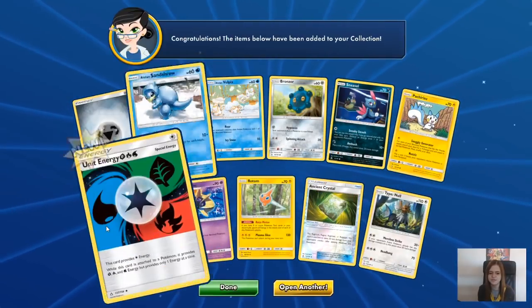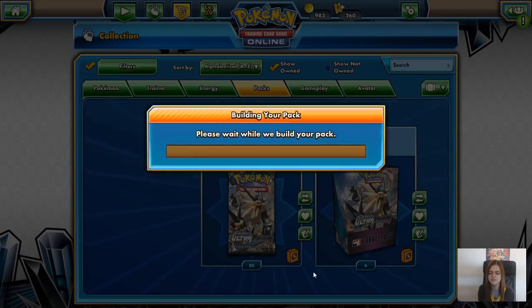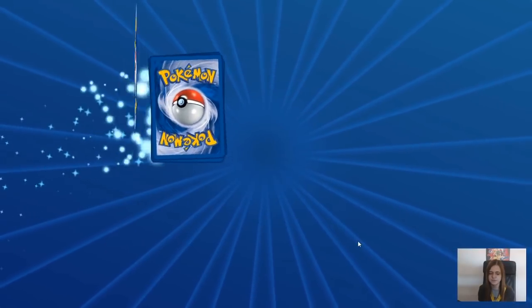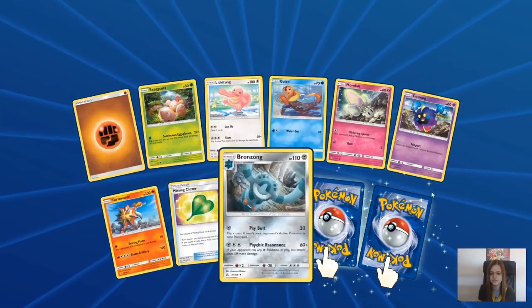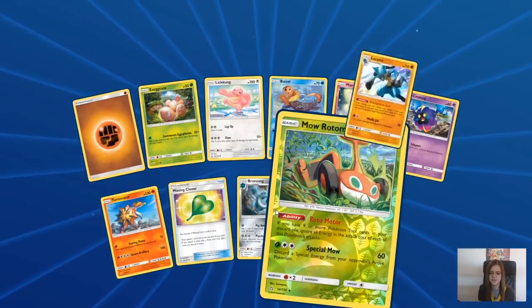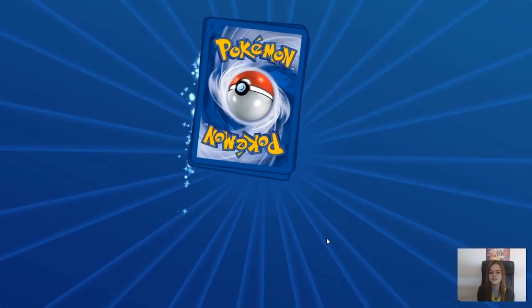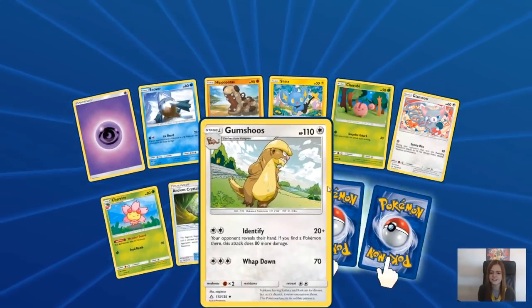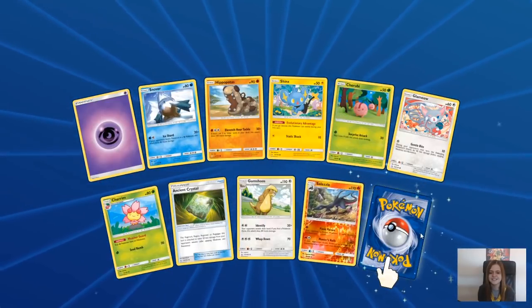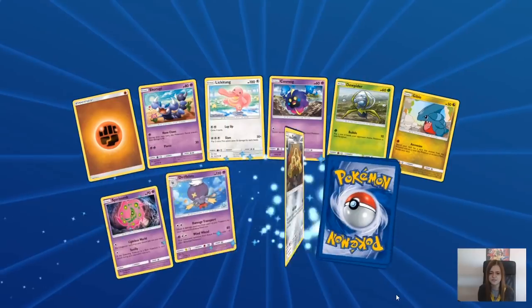First pull of the new energy but non-reverse holo, and Type: Null. I wish there was an option so if it's a reverse you've already got, it wouldn't come up as new. We've got that normal one, and we've got the holo Lucario which is pretty good - gonna need those. And I'm wondering if my mic can pick up Joe laughing at the TV downstairs. Salazzle and another holo Infernape.